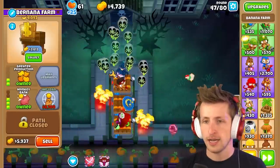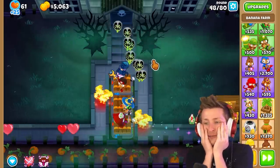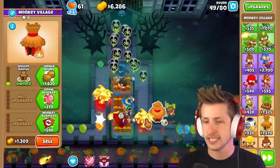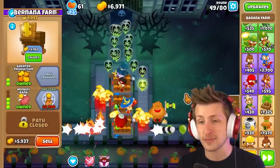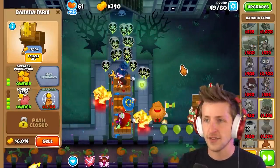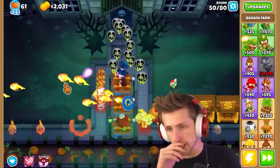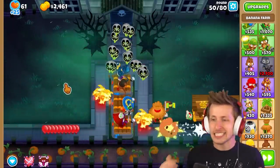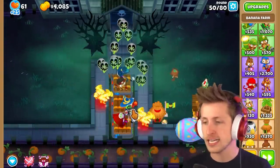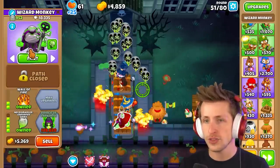We're going to want to get more necromancers. Our bank has absolutely no money in it whatsoever. MIB is so expensive — no way I can afford that. I'll just get another monkey bank, and even that took all my money. This is definitely a class that takes more effort to get up and going — it takes time to get moving because it's so difficult to get money and get your necromancers set up. But once you do, these guys are crazy.